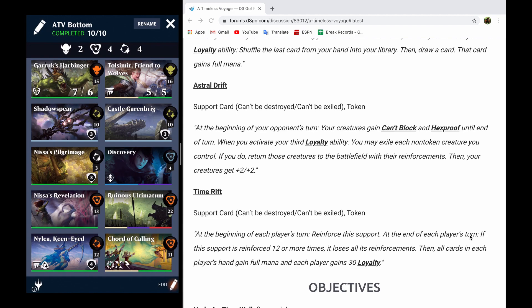I would argue that this might even be the nastiest permanent support we've run into. This support reads: at the beginning of your opponent's turn, your creatures gain can't block and hexproof until end of turn. When you activate your third loyalty ability, you may exile each non-token creature you control. If you do, return those creatures to the battlefield with their reinforcements. Then your creatures get plus two, plus two. This is particularly nasty because during each player's turn, their opponent's creatures have hexproof.